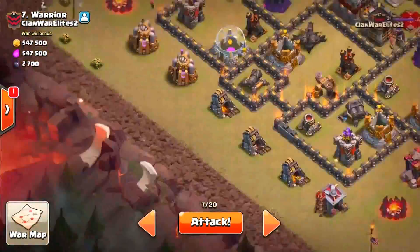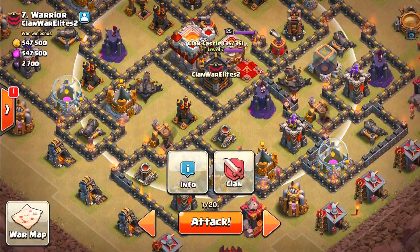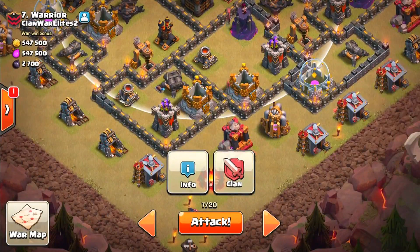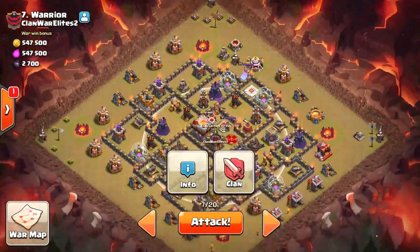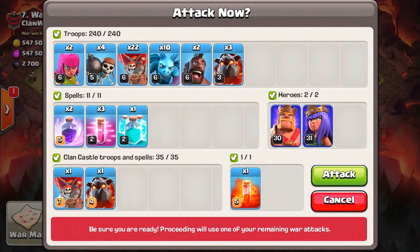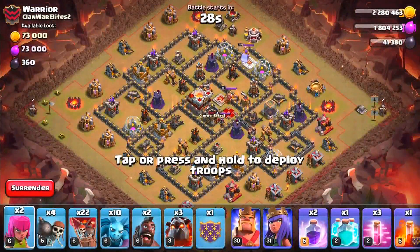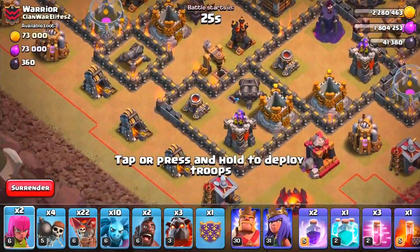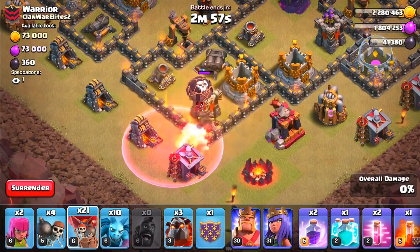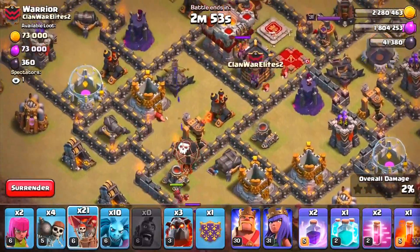We'll come in with our lava hounds from this side, first luring out the clan castle with our hog riders. The builder huts are on the outside of the base so we'll take those out with our two archers. Hashtag three-star down below in the comments if you think I can three-star this base! We just started the attack — we're going to drop one haste spell, two hog riders, and one balloon to lure out the clan castle.